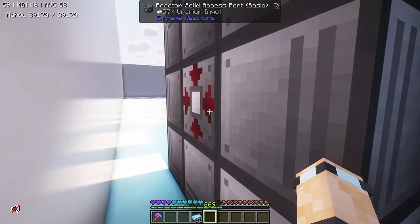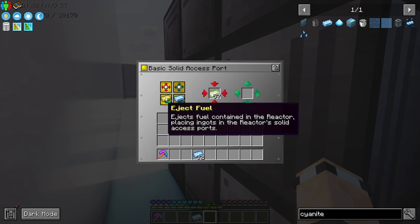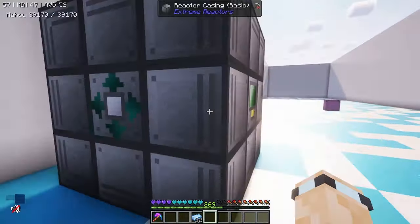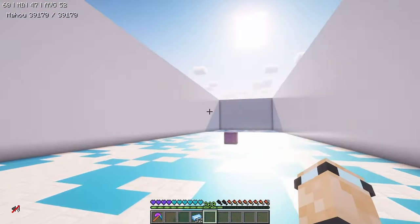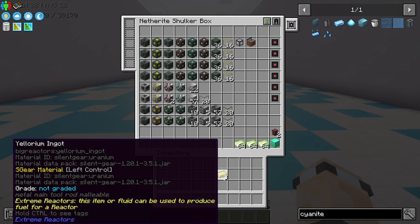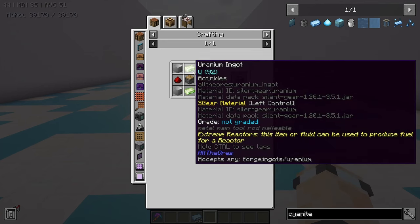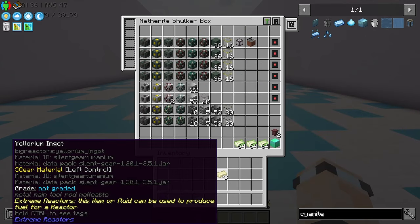You can also use this to eject the fuel from the reactor. If you press eject, it won't give you the uranium back — it will give you yelorium ingots. I'm on version 0.2.6 of All the Mods 9, and in this version there were a few issues with yelorium. Yelorium is needed for a few items, specifically the fluidizer. It looks like those have been changed so you can use uranium now, but that was an issue at one point.